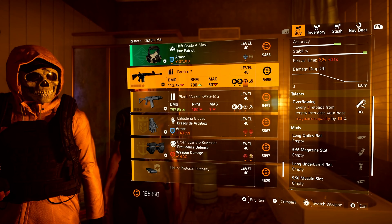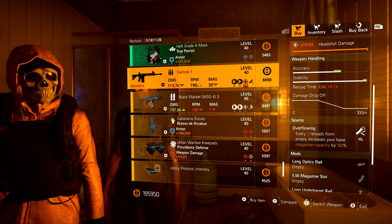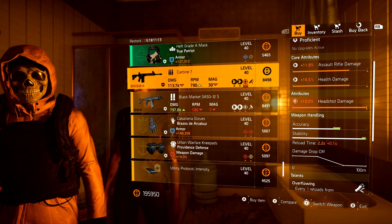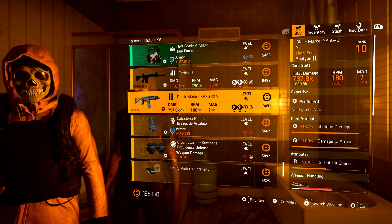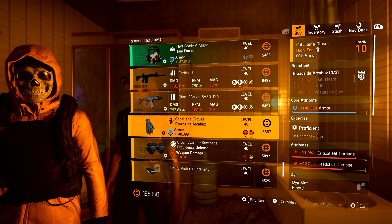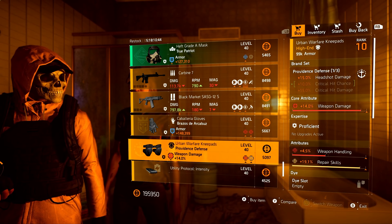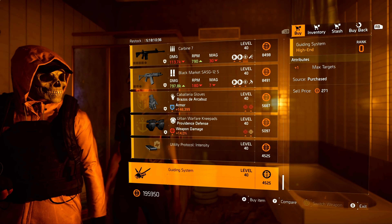Moving on to our high-end items: we have a Carbine 7 with max headshot — nice — but it does come with overflowing, and the Carbine 7 will always come with overflowing. I would rather have damage targets out of cover or damage armor there. Then we have a Black Market SASG with crit chance and sledgehammer, followed by a Brazos de Arquebus pair of gloves with crit damage and headshot damage — actually not bad. And then Providence Defense knee pads with weapon handling and repair skills. For mods, we have Skill Haste 10.3 and Firefly plus one max target.